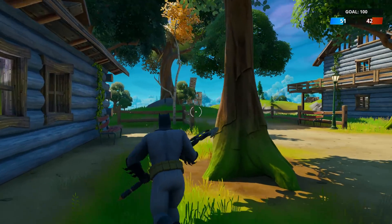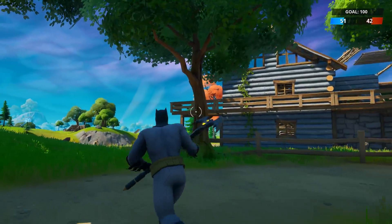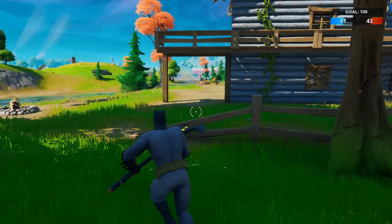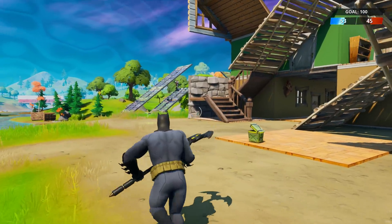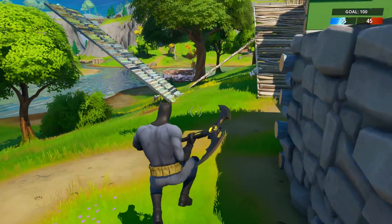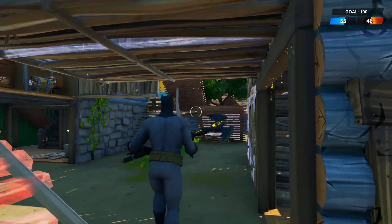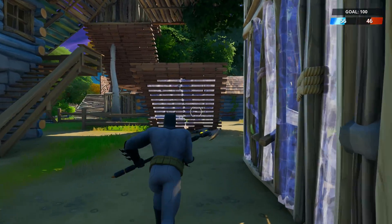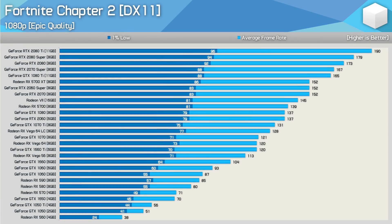For the benchmark pass, it's pretty simple, but it does do a good job of accurately measuring performance under very demanding conditions. I used the Team Rumble 20 vs 20 mode, waited until the second final circle, and then measured a 60-second passage of gameplay which includes quite a few fast mouse flicks left and right to check for enemies. Doing this does heavily reduce the 1% low performance.